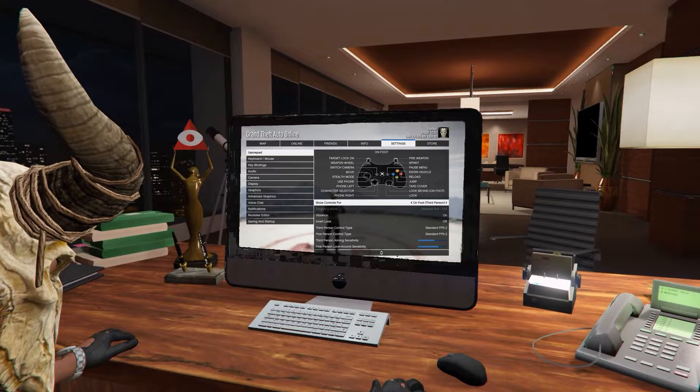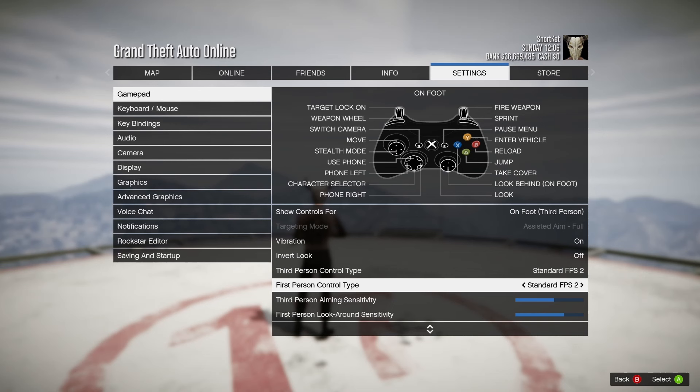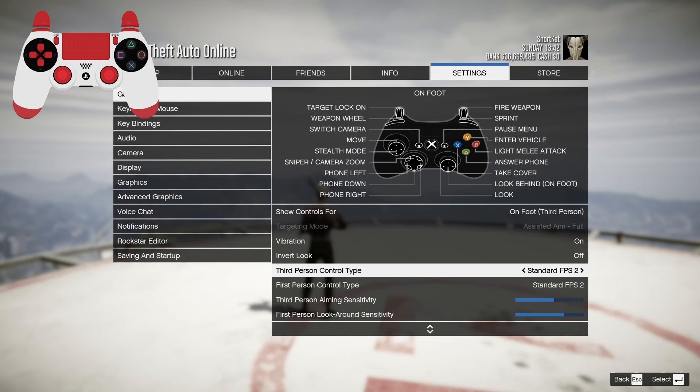Settings are surprisingly something a lot of people fail to actually change to suit their playstyle. Being the fundamentals of how accurate your aiming speed is, this is an important first step. I'll show settings that apply to both console and PC first, and a few that are strictly PC only after. Control type is best set to standard FPS, which switches the run button to the R1/RB bumper to allow your thumb full freedom on the right analog stick for full aim control.